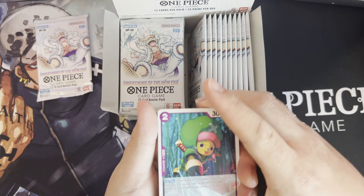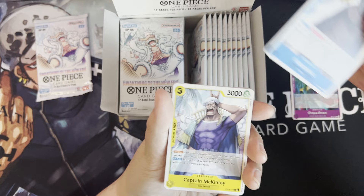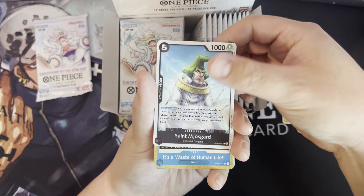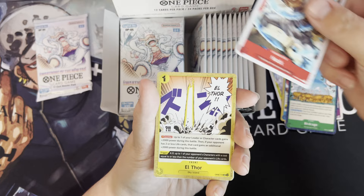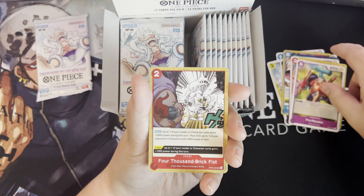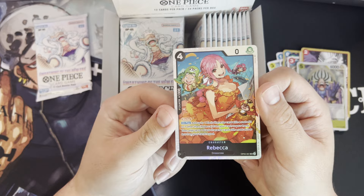We're gonna go slow on the first few packs and then afterwards we'll start speeding it up. We got Chopper, Mozambia Captain McKinley, a Celestial Dragon — a waste of human life — Birdcage! Birdcage was Dressrosa with Doflamingo. Hack, El Thor, Frannosuke, 4000 Brick Fist, Godatsu, and Rebecca. Wow, that art is so nice. I don't know if you guys can see that, but that is pretty.